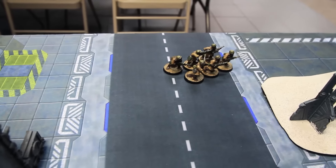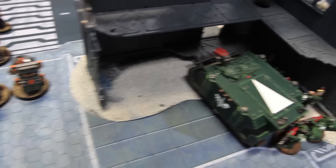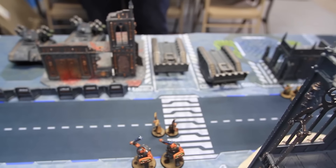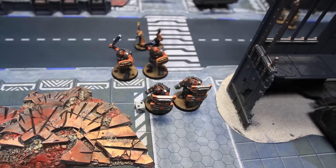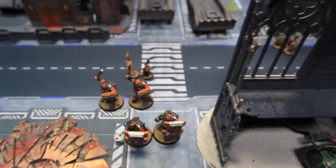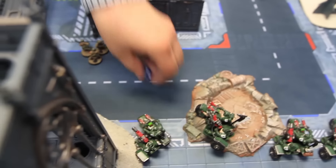PDF turn two movement: the broken veteran unit fell back last turn but regrouped and moved up — will be firing snapshots. The Bulgrin crept towards the bikers. Veterans moved to try to take back the relic. PDF reserves — Vendetta and the other Chimera — both fail to arrive. Psychic phase: PDF rolls a one, giving two dice. Tries Psychic Shriek on the bikers — does not go off.